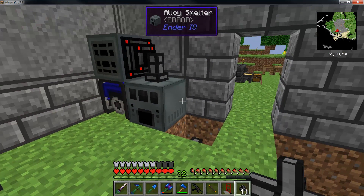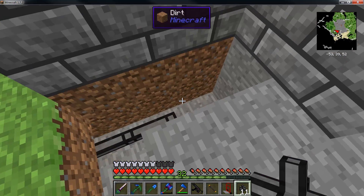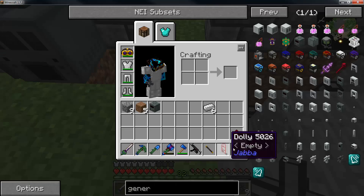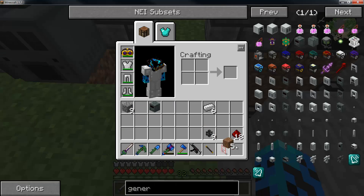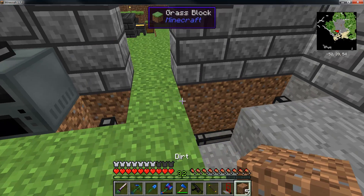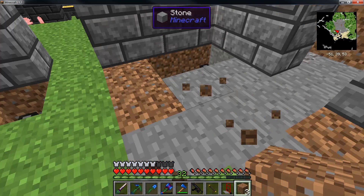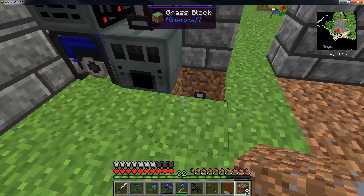I'll put another transfer node to suck out of the alloy smelter and bring this up to here. And this will be my input chest — kind of like I had it the other day, but I didn't have it set up right, because that was before I added this new mod. And I want to play with this new mod because I think it's kind of cool.